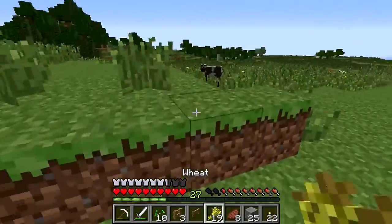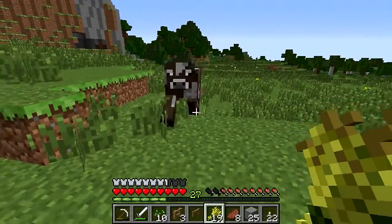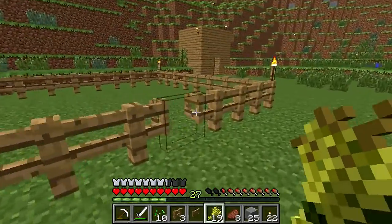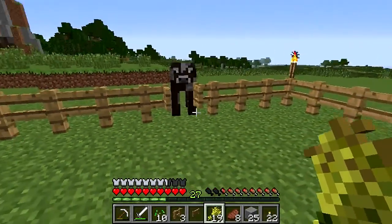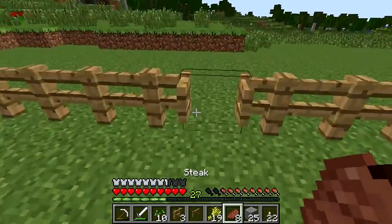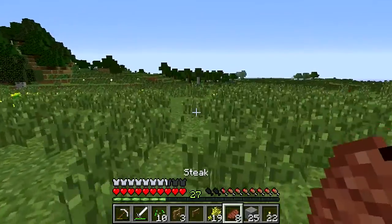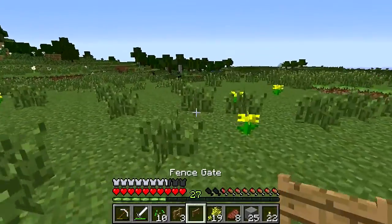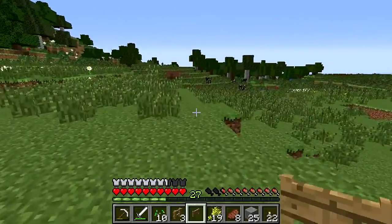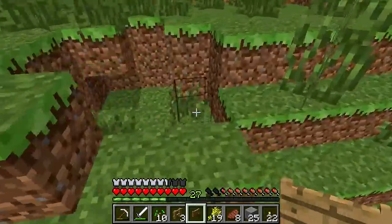Let's go grab our cows — I'm pretty sure it's wheat that makes them follow. Yeah, it is wheat. Let's get all you guys. Let's go in here for right now and then I'll go get the other ones, just to guarantee I have at least one. Okay good, there's one. Let's go grab a couple others — I saw there's a bunch down here. There's like four or five around here, so let's grab them and then I'll make them all have babies.